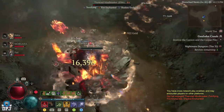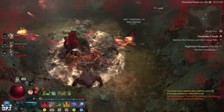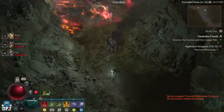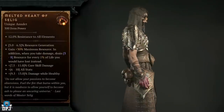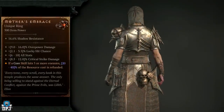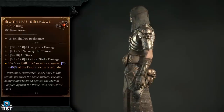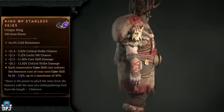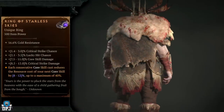It's important to note that any jewellery - amulets and rings - do not have increased drops from any specific enemy type at the moment. The Mounted Heart of Selig, the Mother's Embrace, and the Ring of Starless Skies are all jewellery pieces that are universal unique items which do not have any increased drops from any specific monster type.